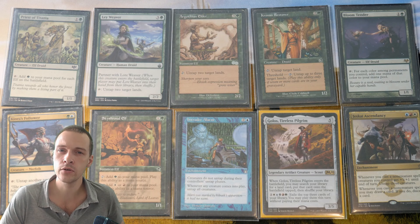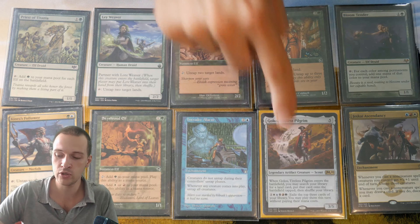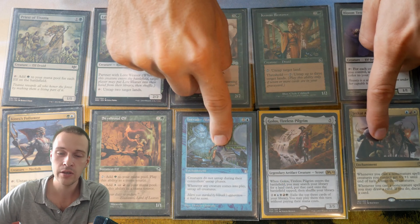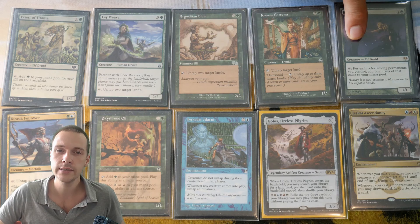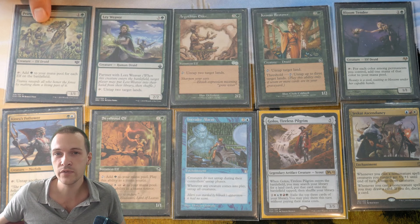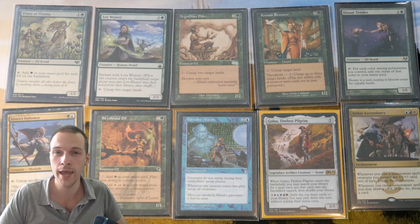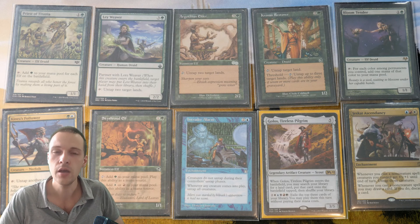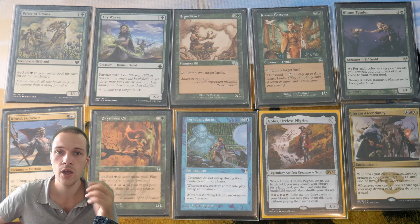I think we're ready for card category number two: Mana Dorks. Creatures that will be able to tap so you can activate Gollus' ability, and creatures that can be untapped with these two enchantments. The strongest of them all is Bloom Tender, which taps for five-color mana. You also have Priest of Titania, which taps for a lot of mana. You should play all the best one-cost mana dorks, of course, but creatures that tap for more than just one mana are great.